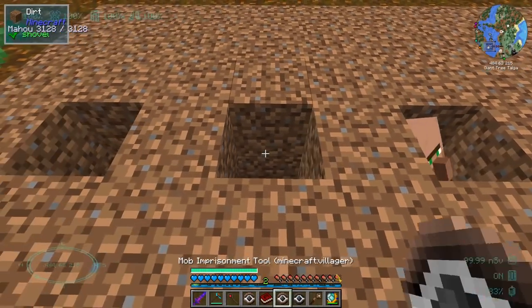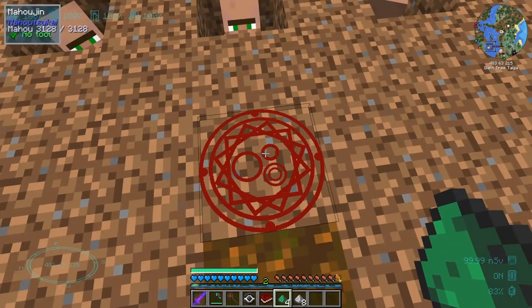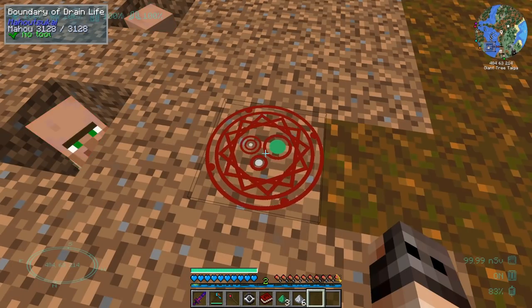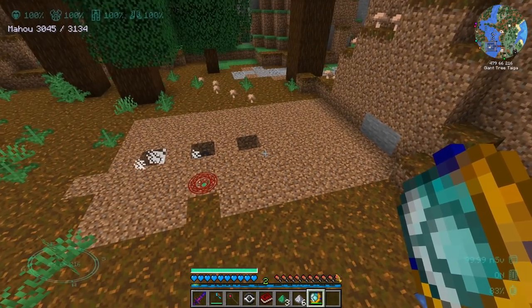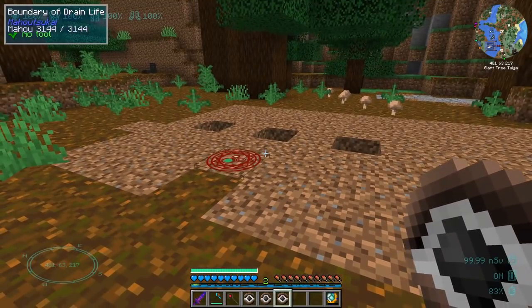Since I have absolutely no idea how the spell is going to work, let's give it a test. I brought some test subjects. We're going to attempt the ritual — it's one emerald and two iron. You have to activate it. They are losing health — that's good. And they died. We need more test subjects.